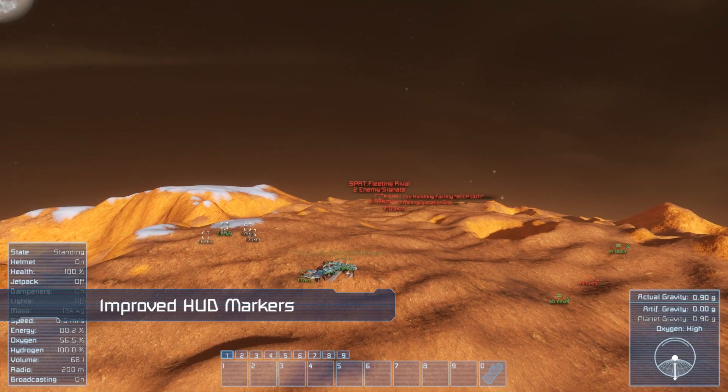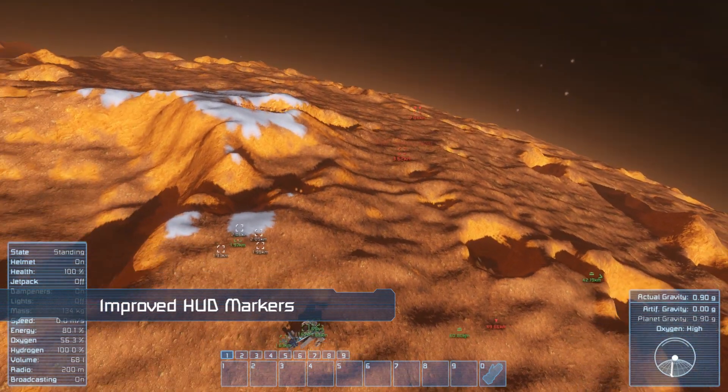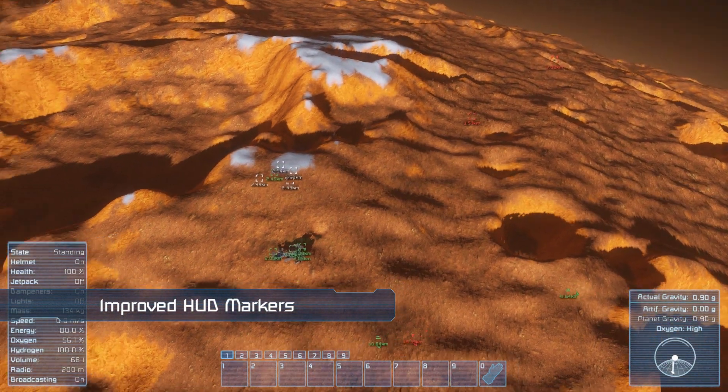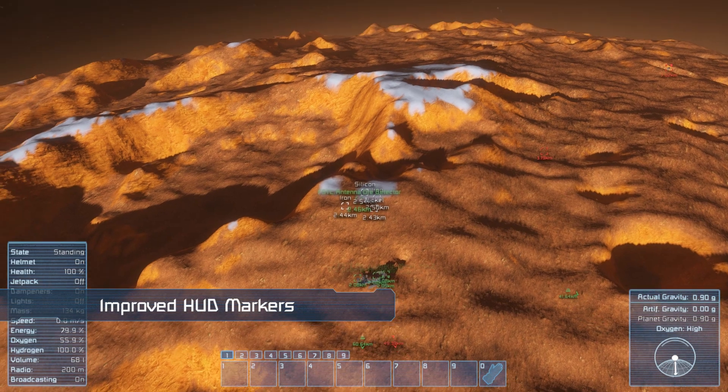These new HUD markers mean less tech spam, and the markers fade their titles out when not looking directly at them. Their distance label has also been reduced in size.